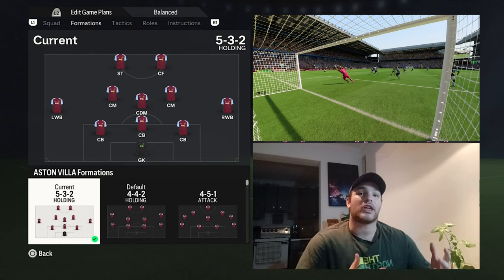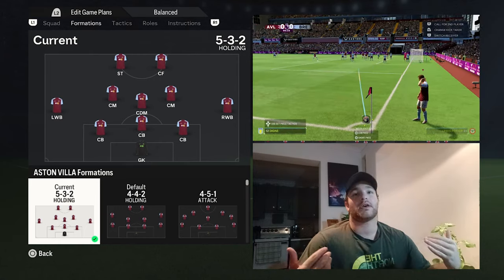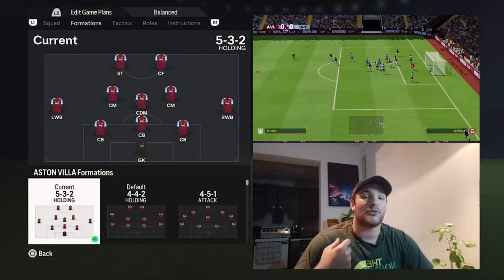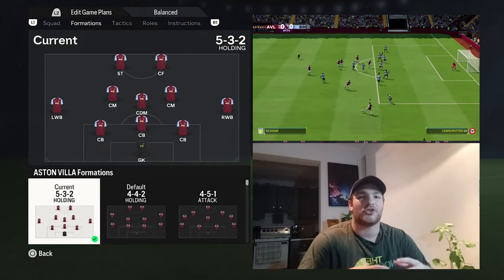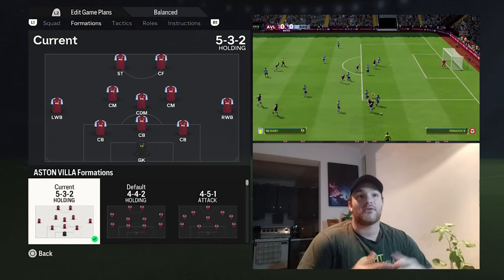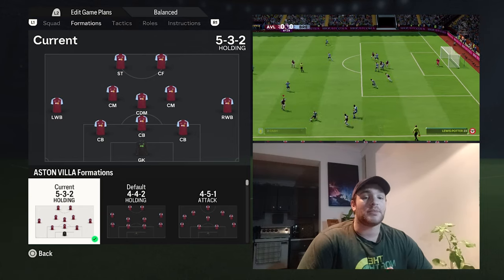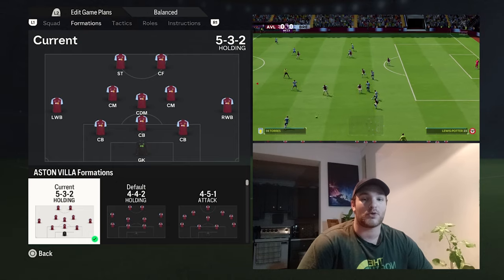There's no real changes to it. I haven't really moved anybody out of position. I've more or less just brought the wider wing backs slightly higher up the field, getting them a bit more involved in the attacking outlet, which is more or less what they're going to be there for — trying to generate a lot of space and pace down those left or right hand side flanks. So again, it's a 5-3-2 holding system and formation: one goalkeeper, three center backs, two wing backs, one DM, two central midfielders, and then two strikers.